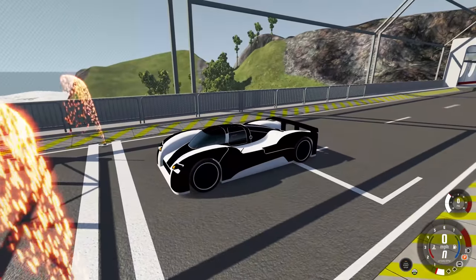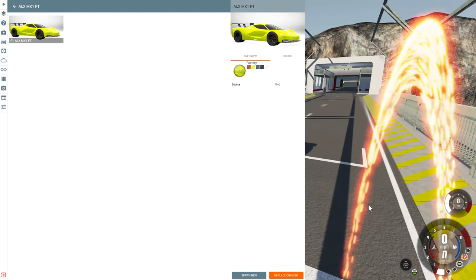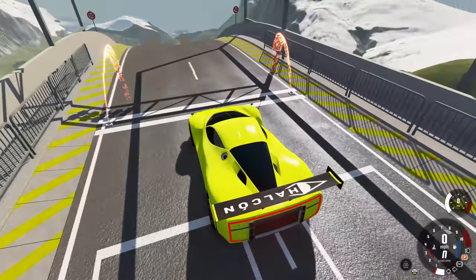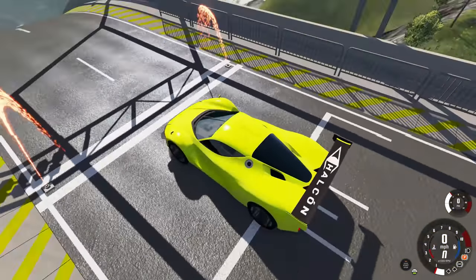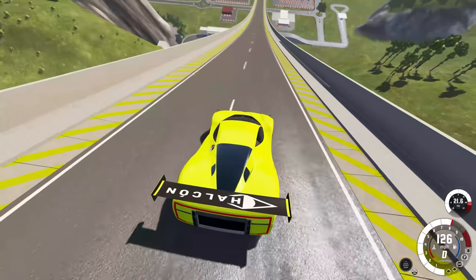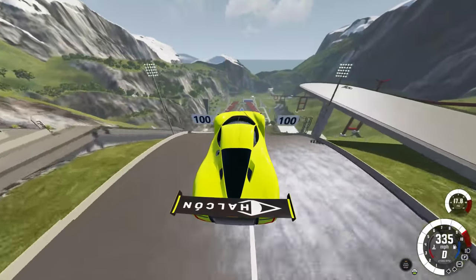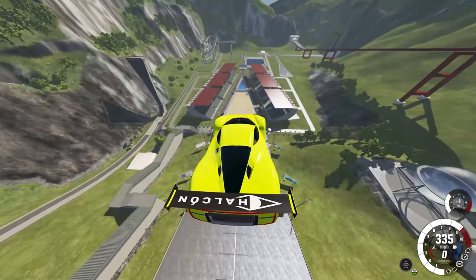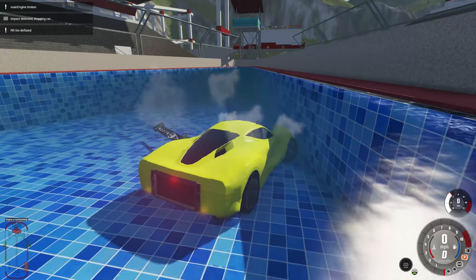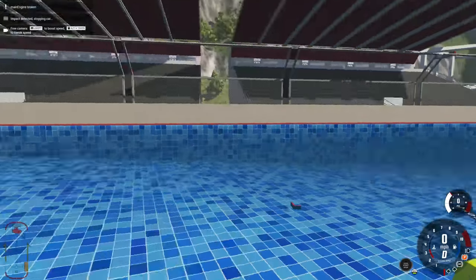Next up we've got the ALX MK1 FT — lots of acronyms. Look at this banana mobile! The wing says 'Halo Con.' I really like the back end of this thing, very sporty looking. Is it road legal though? Oh my goodness, it's quick — oh my god, 260 miles an hour! Oh my sweet Jesus, we are gonna jump straight into the pool!